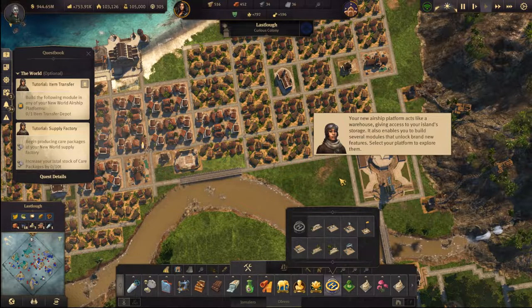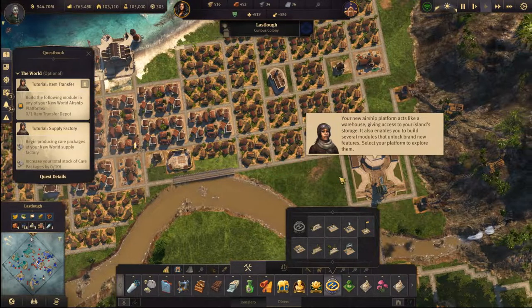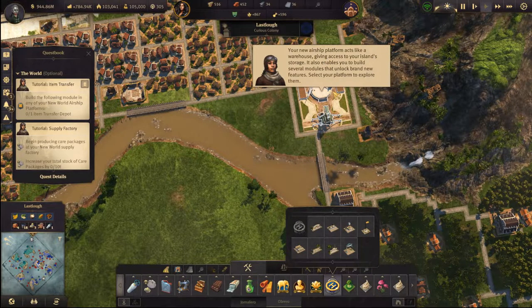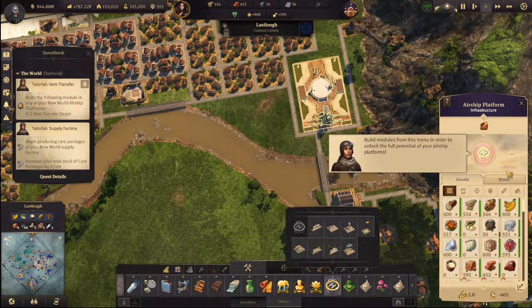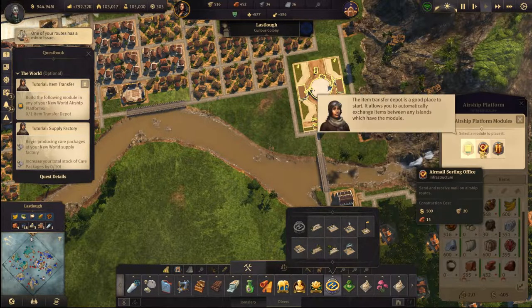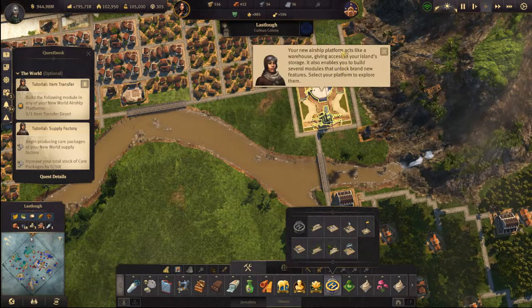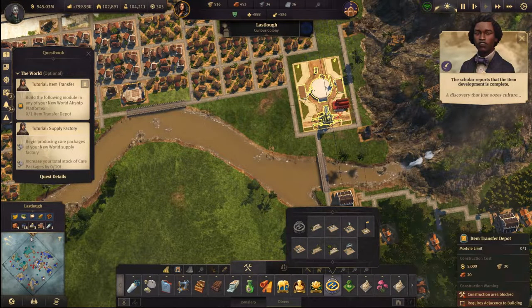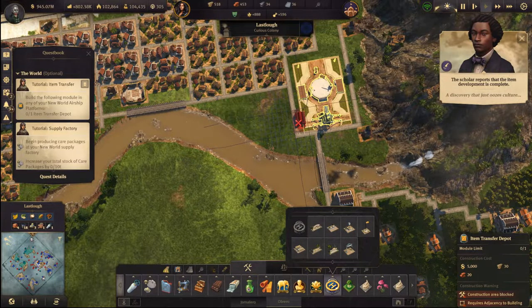Actually this is not the best spot because there are some modules that come with this. How do they come with the airship hangar? Your new airship platform acts like a warehouse giving access to your island storage, and it enables building several modules. So it does come with modules. A discovery that just oozes culture.